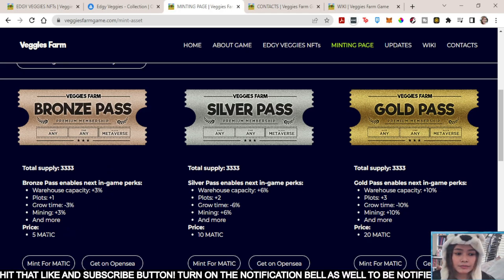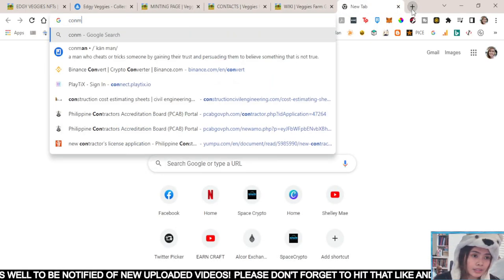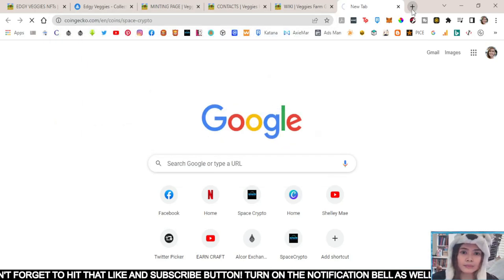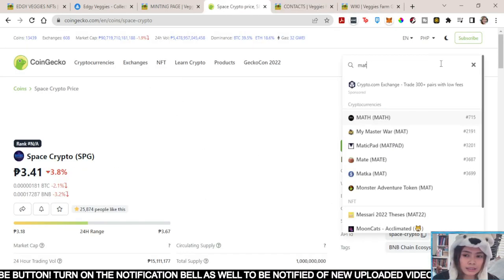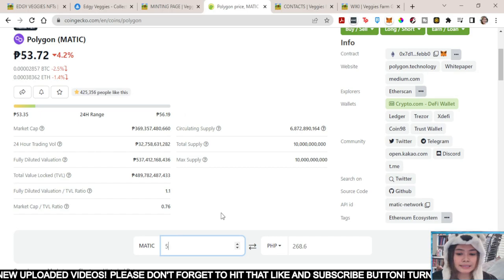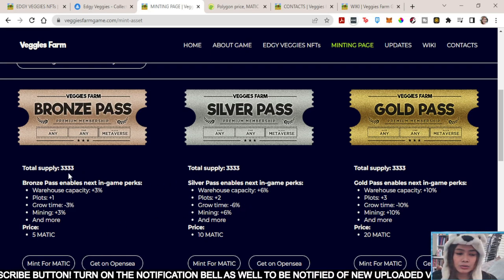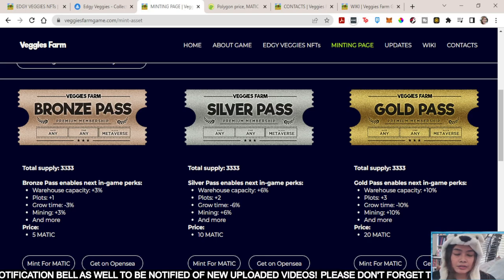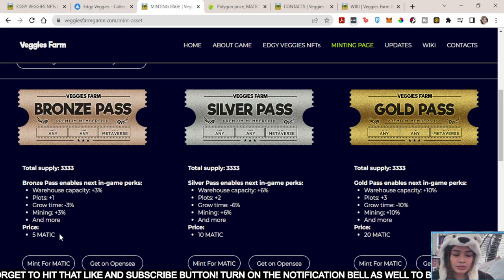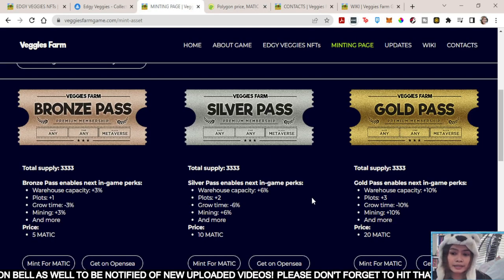So for the bronze pass, this is 5 Matic; 10 Matic for silver; and 20 Matic for gold. Let's check on CoinGecko how much 1 Matic is — so right now 1 Matic is about 268 pesos. You can start the game with 5 Matic. This is the perks, and the total supply for this one is 3,333, with a total of 9,999 for all the passes. So the lowest pass is around 268 pesos, and the highest price is around 805 pesos — less than 1k for this one.